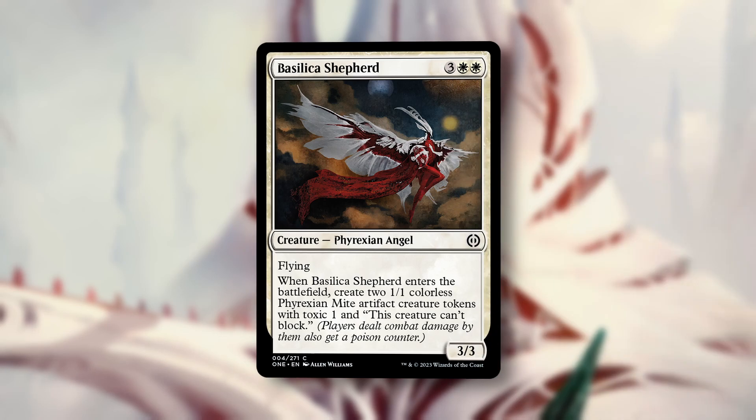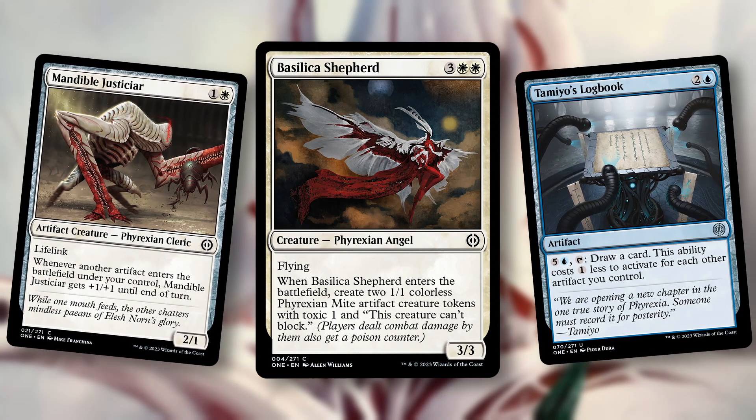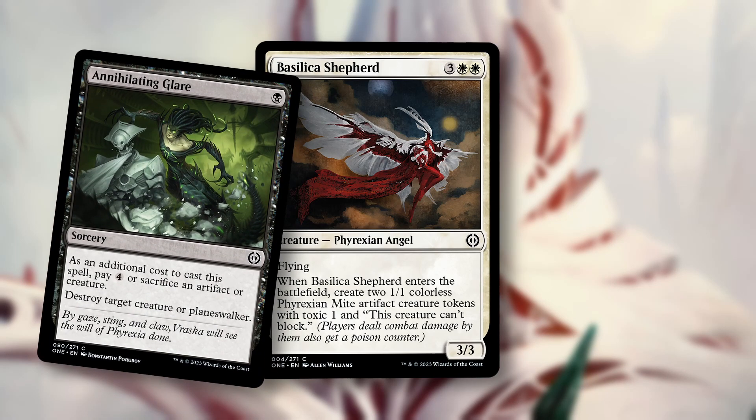This army-in-a-can should be a great curve topper for your white decks, helping close out games in the air or help you peck in for the last few poison counters. The Might tokens are artifacts, so they enable other things like the Mandible Justiciar or Tamiro's Logbook. And the extra bodies can be sacrificed to other effects like Annihilating Glare.